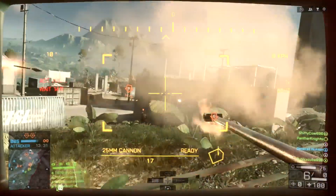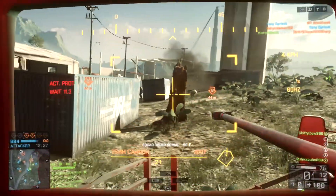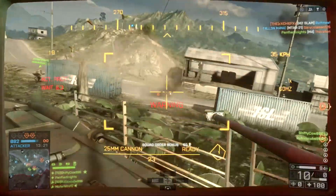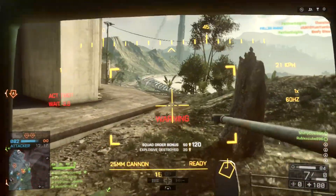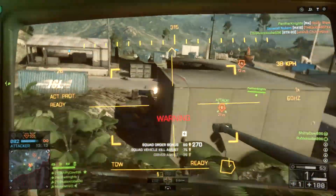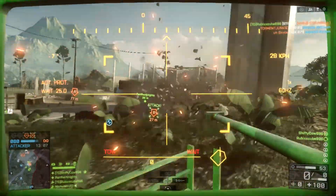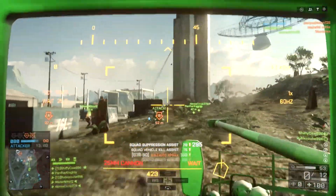For just about every single round of Rush I played over the past week, every time there was a decent driver — or even just one who knew what he was trying to do, maybe flank around or just park it by the objective — we usually won those rounds because the team could spawn on it, hop out, arm it, hop back in, and have access to a machine gun or a cannon. Defending an MCOM when you have a machine gun and you're in an armored vehicle is pretty easy and you rake up a ton of kills, so as long as you have a decent driver you're usually going to win that round.